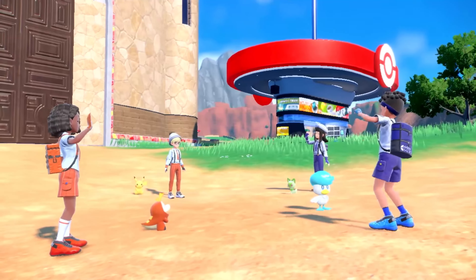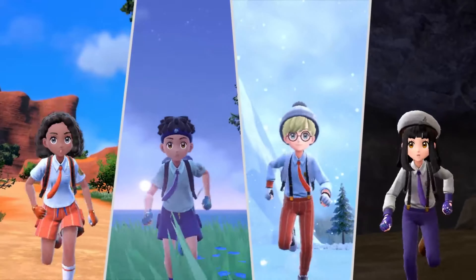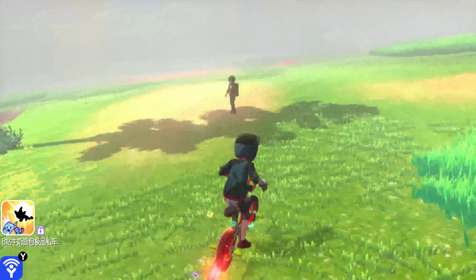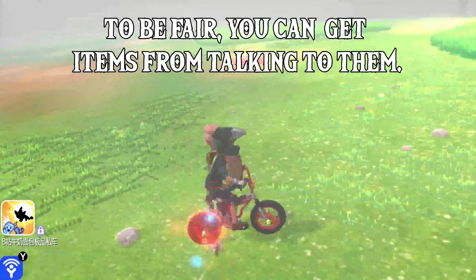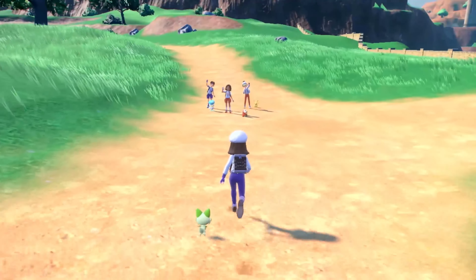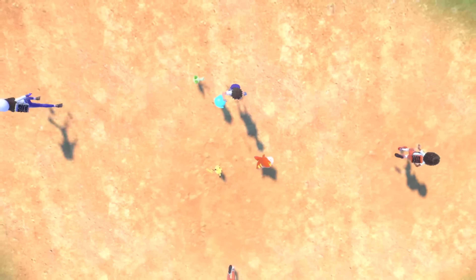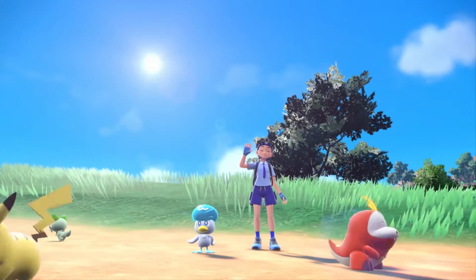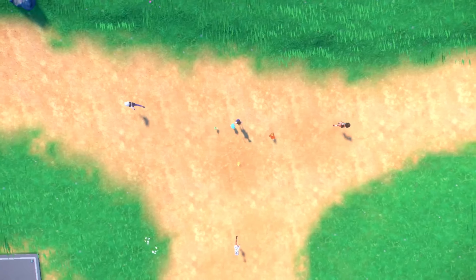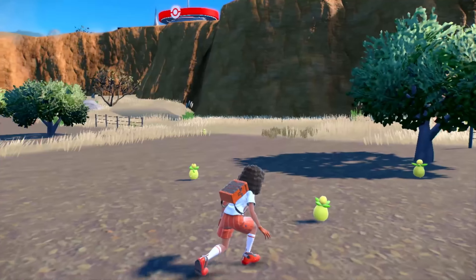The trailer drops the biggest new piece of information right after this — our science-loving acquaintance lets us know that we can adventure together with three other players. This seems to be the natural progression of how online communication worked in Sword and Shield, where you could see other players in the wild area but not actually interact with them. We also get a confirmation of following Pokemon, but like Sword and Shield, it doesn't look great. Three of the player characters bolt off in different directions, and the Pokemon partners lag behind, moving painfully slow, with the gap between trainer and mon increasing with every step.